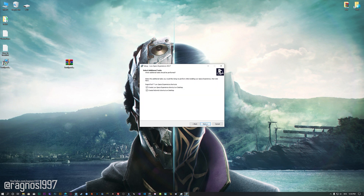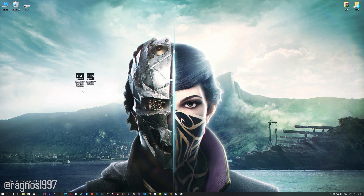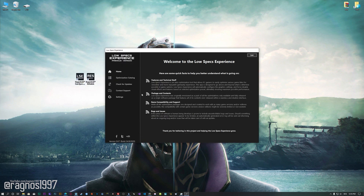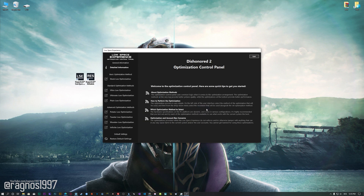First of all, start the installation process for the Low Specs Experience. Once it's done, start it from the newly created Desktop shortcut and select the optimization catalog. From this drop-down menu, select Dishonored 2 and then press 'Load the optimization package.' Low Specs Experience will now automatically check if the game version currently installed is supported. If it is, press OK and the optimization control panel will load.